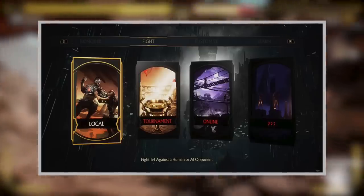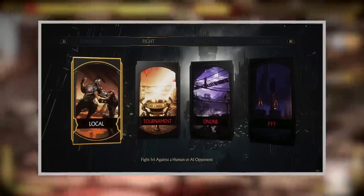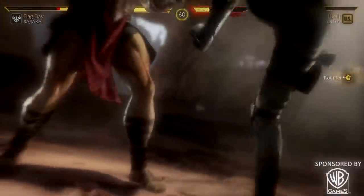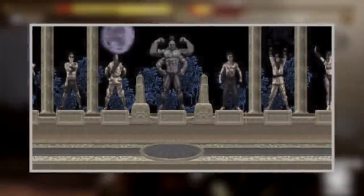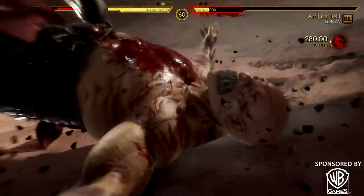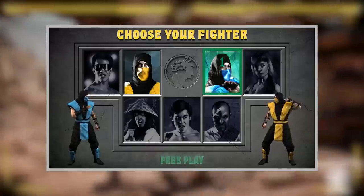On the second menu tab underneath Fight, we have Local Tournaments, Online, and then three question marks. I was assuming he was talking about this game mode with the three question marks. This is where things get interesting because there's a screenshot of what appears to be a modern take on the classic Mortal Kombat 1 arena — the Warrior Shrine. We see all the characters posing as statues with Goro right in the center. For sure this is Kano and this is Johnny inside the MK1 Warrior Shrine. I got so stoked for it.